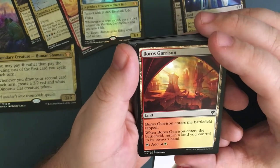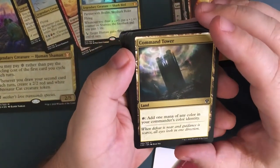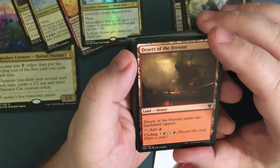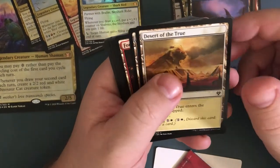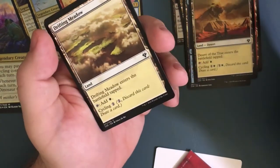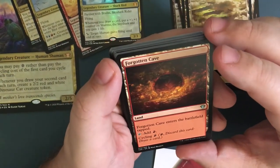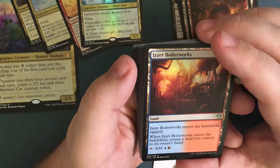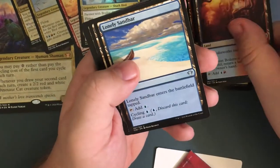Same thing here except it's red and white — Boros Garrison. Command Tower: add one mana of any color in your commander's identity. Desert of the Fervent: enters battlefield tapped, or you can cycle it for two — so in case you don't need lands. Also a blue one and a white version of that. Drifting Meadow enters battlefield tapped — same thing except you can cycle it for two generic, you don't have to pay a white. This one you can cycle for a red. Blue or red version where you have to return a land, then tap for one red and one blue — much better, I'll keep those.